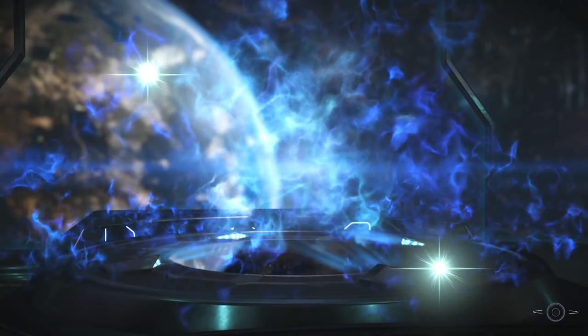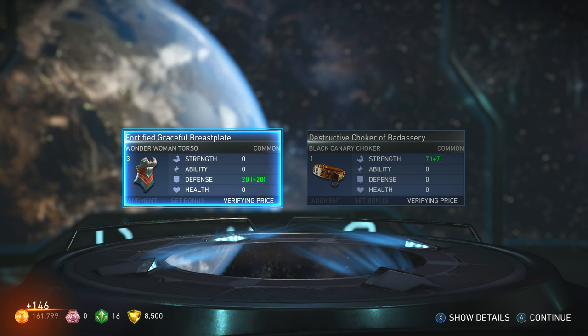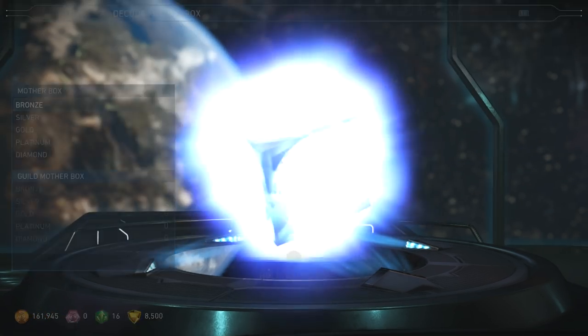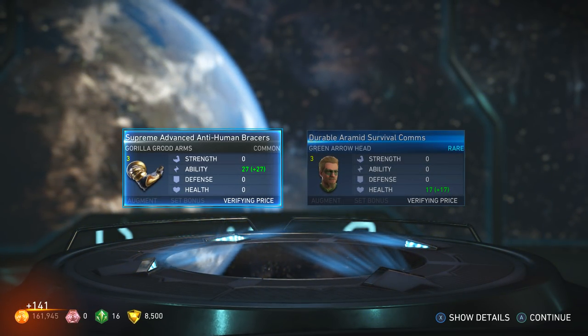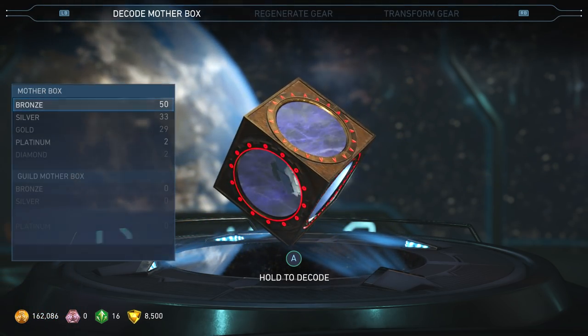I'm excited — you get two pieces of gear, sweet. Got 146 cash — I guess if you duplicate something they give you cash for it. I don't know, maybe you just get 141. Whatever, we'll definitely take a look at the gear afterwards so you guys don't have to worry about that.